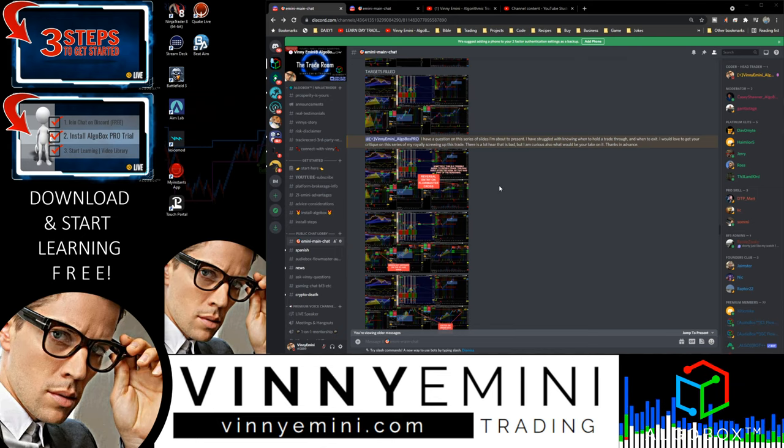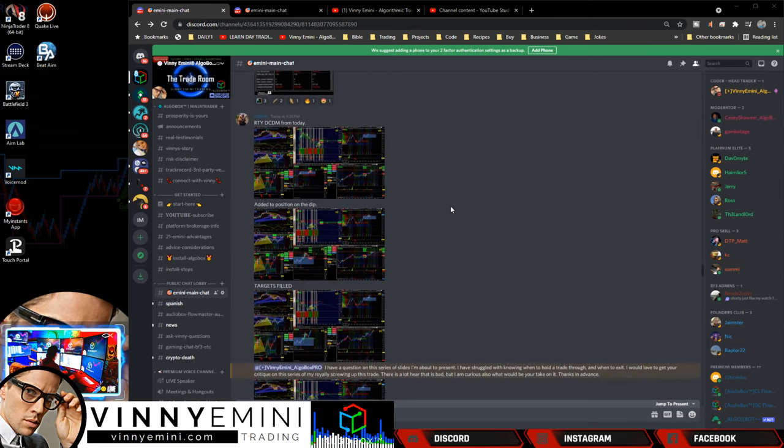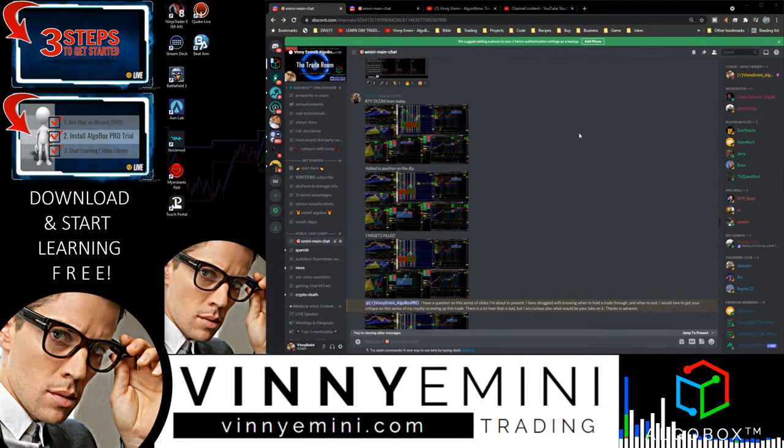Starting July 6th, we'll be doing our small account challenge — AlgoBox versus Warrior Trading's Ross Cameron. We're starting with the smallest account size that Ross Cameron recommends, and we're going to lay out the results and let you guys decide. If you want to trade his way, do it; if you want to trade our way, you know what to do. And of course, you can come and try it for free — download it, start learning it. Unlike Ross, where you've got to pay to play.